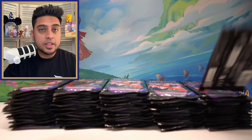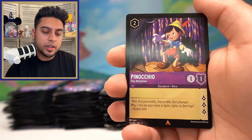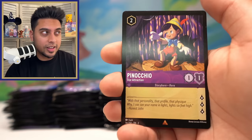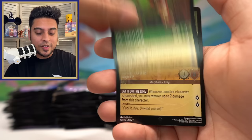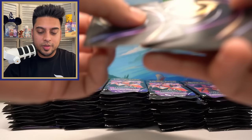Seven legendaries and we still have a lot more packs to go! Scar — great card — and Piglet Very Small Animal foil. I just did a quick count — this is our 43rd booster pack, so we've opened 42 and we're almost halfway there with seven legendaries. We're probably on track, actually. Pinocchio, Dr. Facilier, and King Louis foil.